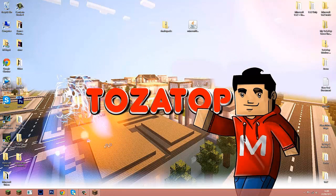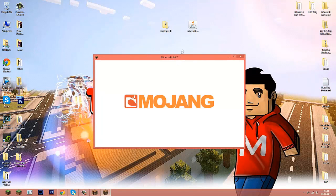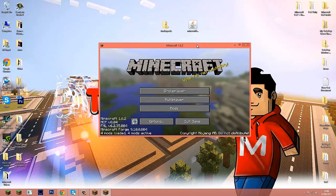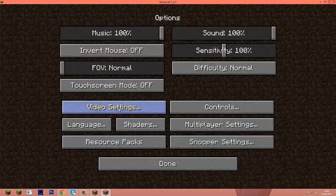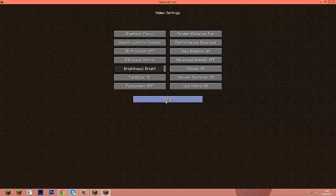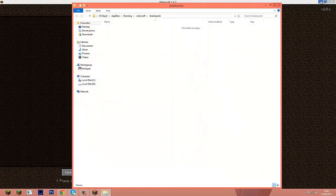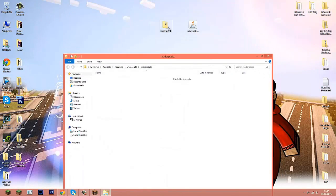First, I'm going to quickly change a few settings in Minecraft since I've just installed a fresh copy and everything is extremely large. Let me change the brightness and GUI to normal. Okay — now back to the mod. Go into the Shaders menu and click 'Open Shader Packs Folder.'